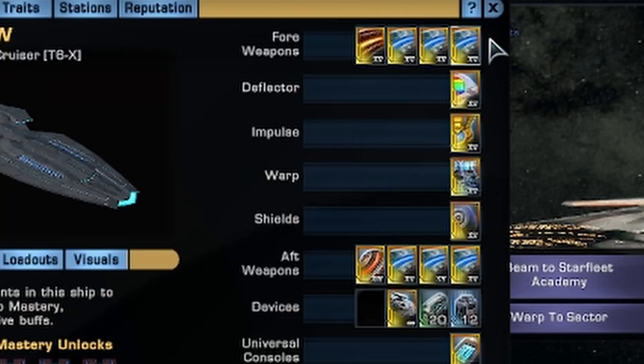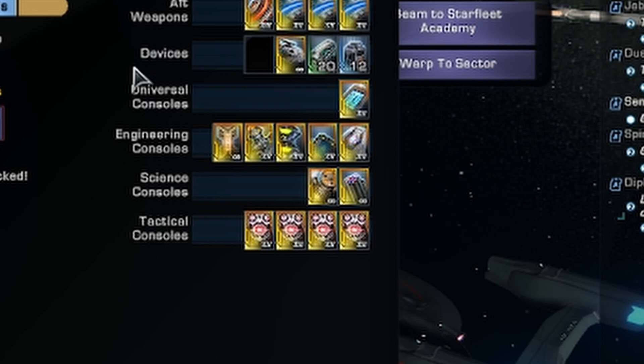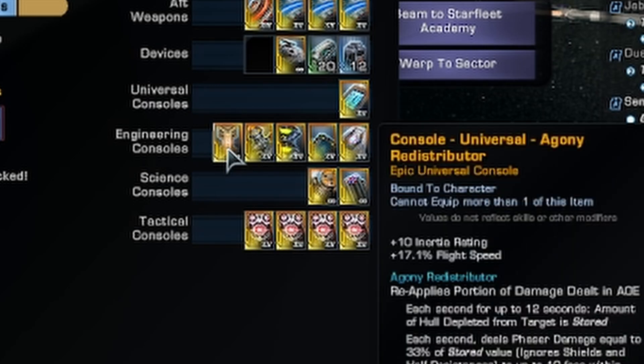For the actual ship loadout we've got some advanced beam arrays, the Terran Task Force, and the Trilithium Omni. We've got a Lorca in the tier 6x upgrade — this is the fleet version so it has four tactical slots, and we've got four locators on here for the crit chance. For our active clickies we've got Domino, DPRM, and the Agony Redistributor.